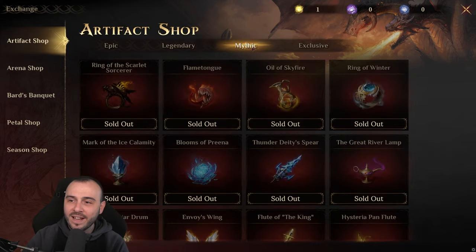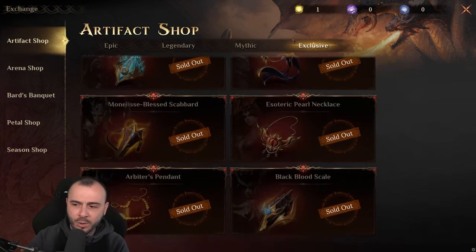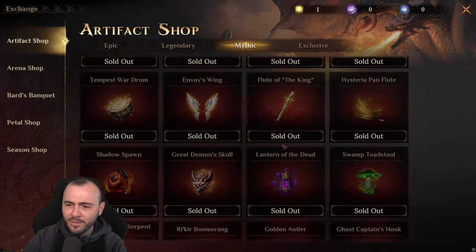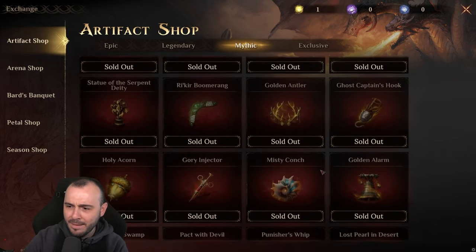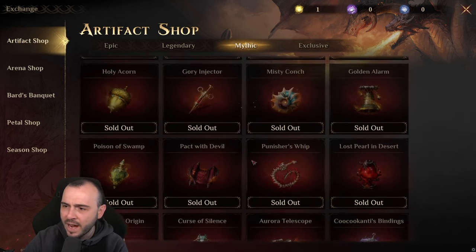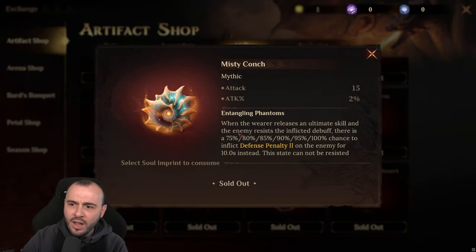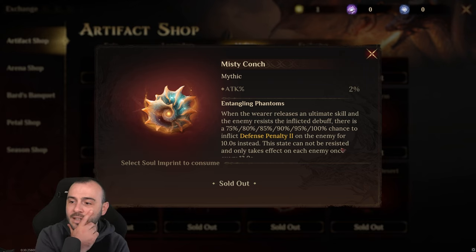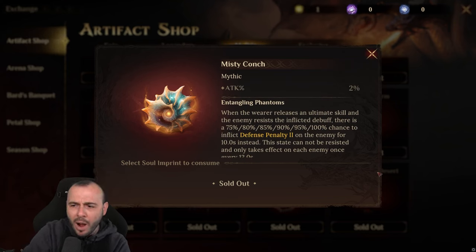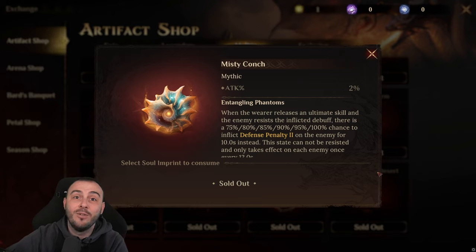Moving over to the legendary artifacts — aka mythicals now. We have no exclusives this season, which is a good thing. We have quite a few of them with some badass looking animations. So we have the Misty Conch, which is new, all the way down to the Curse of Silence. The Misty Conch gives you attack and attack percentage. When the wearer releases an ultimate skill and the enemy resists the inflicted debuff, there is a 100% chance to inflict defense penalty 2 on the enemy for 10 seconds instead. This state cannot be resisted and only takes effect on each enemy once. Wow — so basically this is like a new meta.